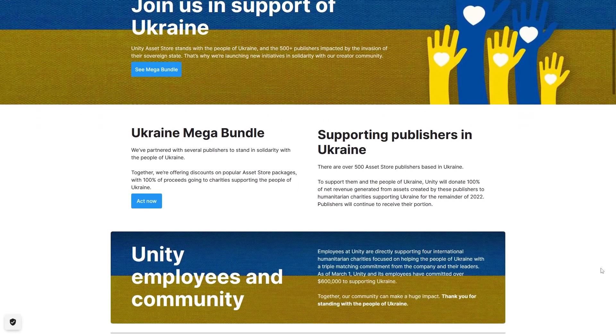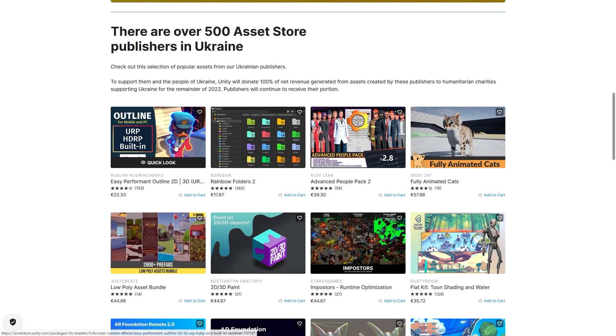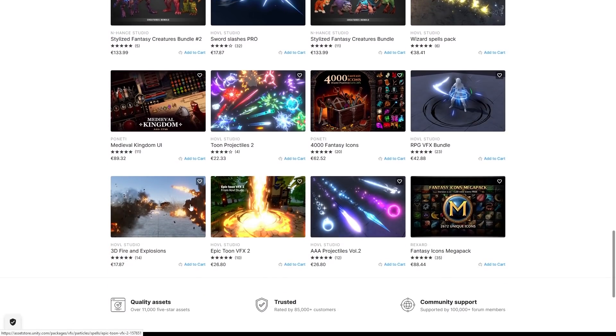Beyond this bundle, you also have all of the assets made by Ukrainian developers — over 500 asset store publishers. For example, you've got a really nice outline shader, rainbow folders for a great way to organize your projects, a pack for easily generating tons of realistic humans, some nice cel shading kit, more accurate meshes, AR tools, tons and tons of textures, lots of interesting characters, special effects and so on.